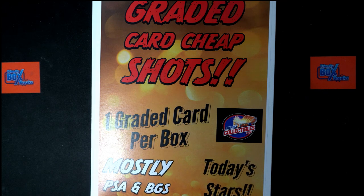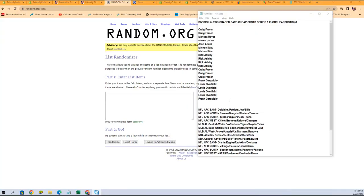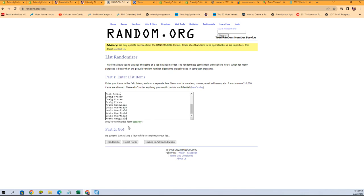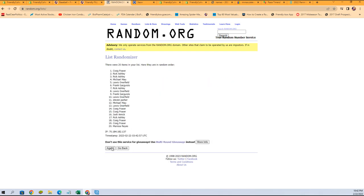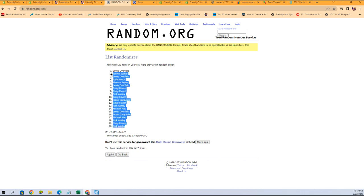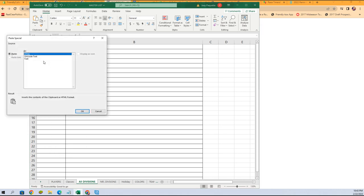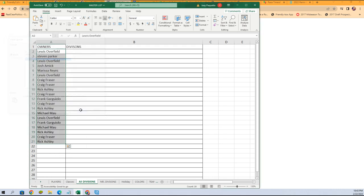We're going to start with our owner name randoms right here. Frank G at the bottom, Craig F at the top. We're going to copy and go seven times — one, two, three, four, five, six, and seven. Let's get those pasted in over here, just like so.